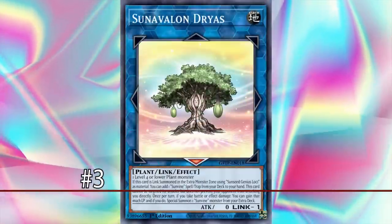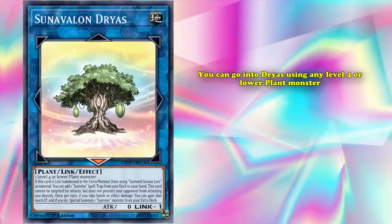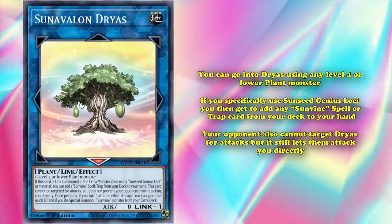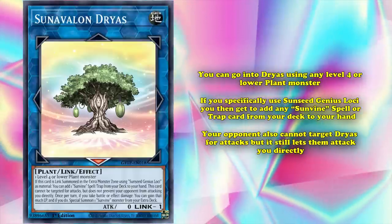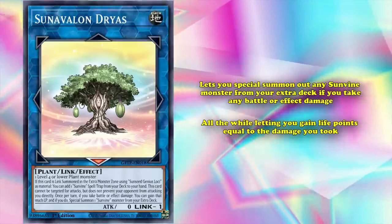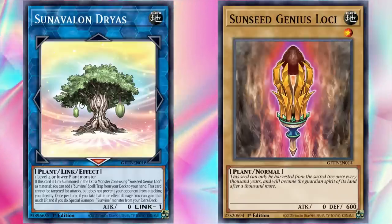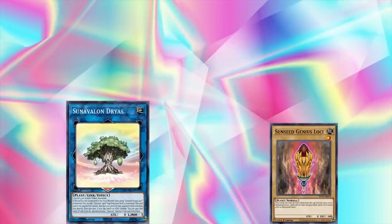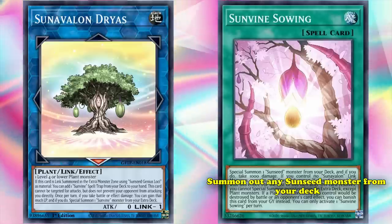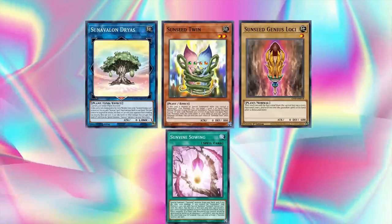Planting its roots at number 3 is Sun Avalon Dryaz, a Link 1 monster that made Sun Seed Genius Lokai an amazing inclusion in almost any plant deck. You can go into Dryaz using any level 4 or lower plant monster, but if you specifically use Sun Seed Genius Lokai, you can add a Sun Vine spell or trap from your deck to your hand. Your opponent also can't target Dryaz for attacks, but lets them attack you directly — which plays into Dryaz's third effect, letting you special summon a Sun Vine monster from your extra deck if you take any battle or effect damage, while gaining life points equal to the damage taken. By bringing Lokai to the field and linking into Dryaz, you search Sun Vine Sewing, which summons a Sun Seed monster from your deck while you take 1000 damage. That monster — Sun Seed Twin — brings back the Genius Lokai you linked off, resulting in at least three bodies already.